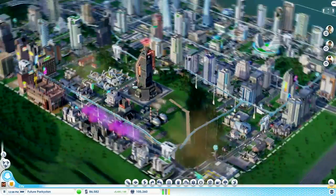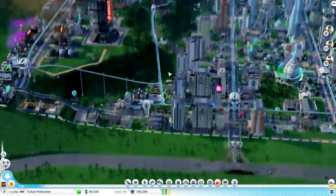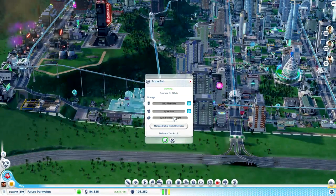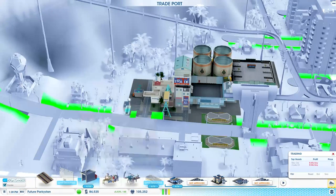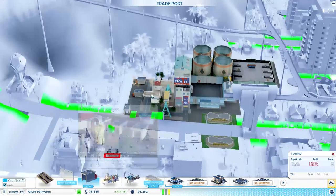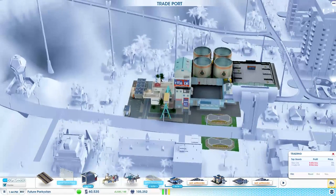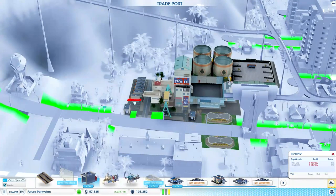I thought that building there was abandoned, but apparently not, it's just very grey. So last time we placed down the trade port, which is now actually working. Things we probably want to do here include expanding the truck garages, because this is going to help us a massive amount in terms of creating a mega and therefore profit. These cost 50 each per hour, but we're hopefully going to make this and more back.